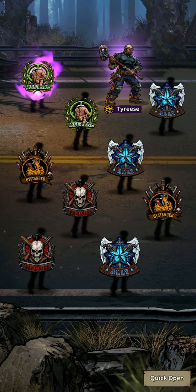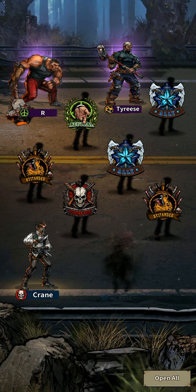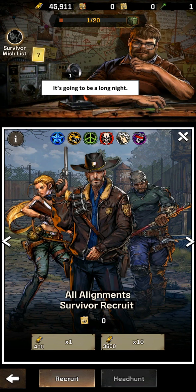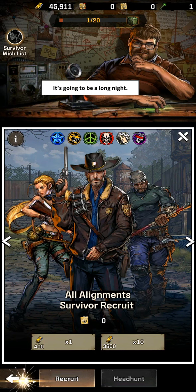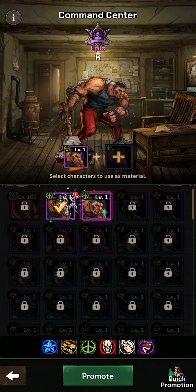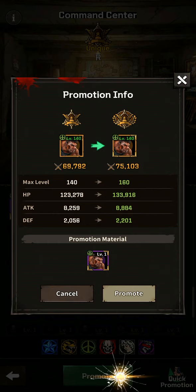Moving on, hopefully this is either Magna or Abe — that would be good. Let's open them up and check how many gold bars we have remaining. We have a free ticket — let's select the Neutral. We got Gideon. Okay, so we've capped out and need to promote some survivors. First up, we're going to promote R — that's a success and we can now promote R into Unique Plus!